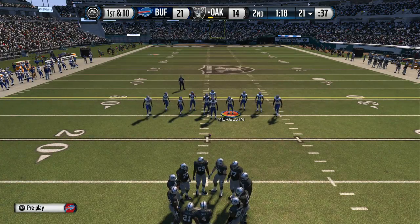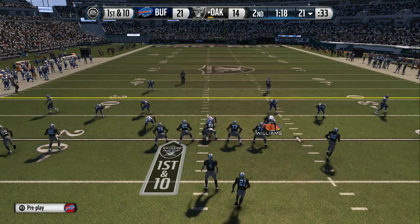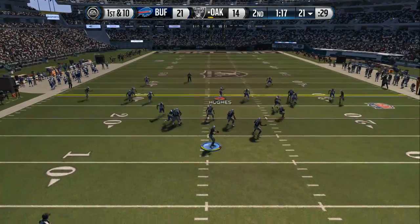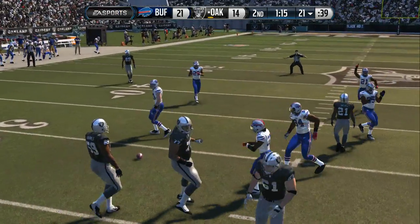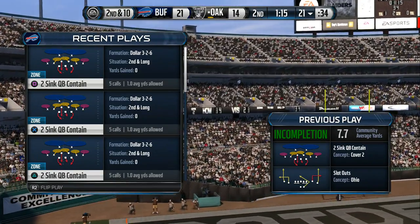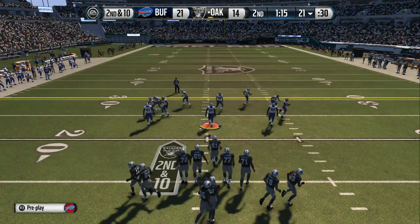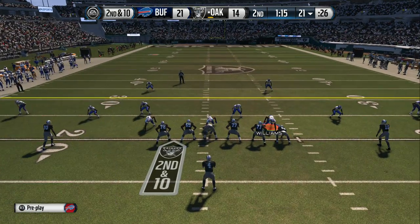First down — offense ready for the snap. Carr is going to take it from the gun. Almost intercepted. When you see this cover-two defense as a quarterback, you got to know where to throw the football. He did not make a good decision — you got to throw it sometimes deep down the middle where the safeties are not. He did not take advantage of that coverage.